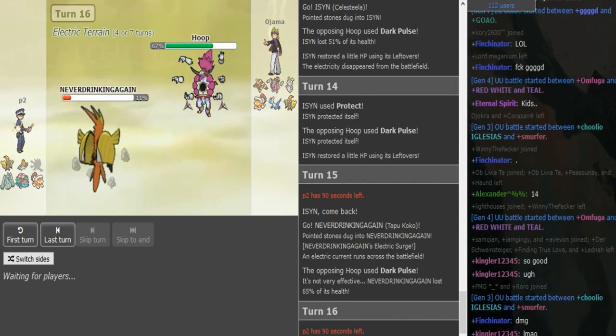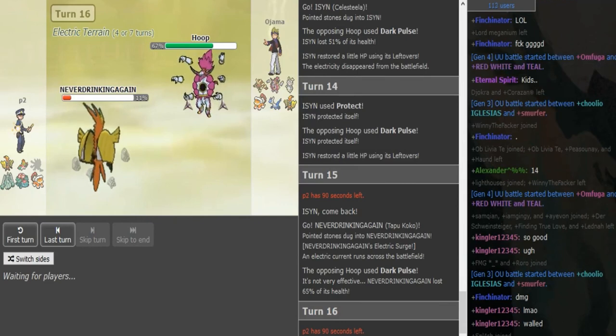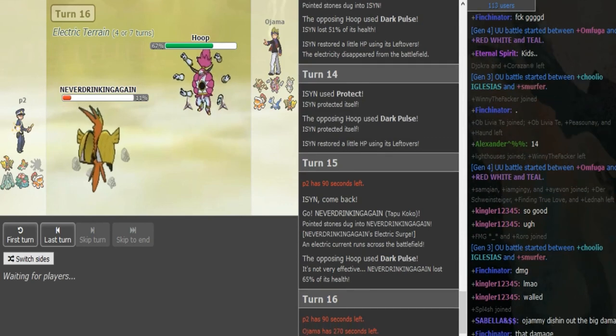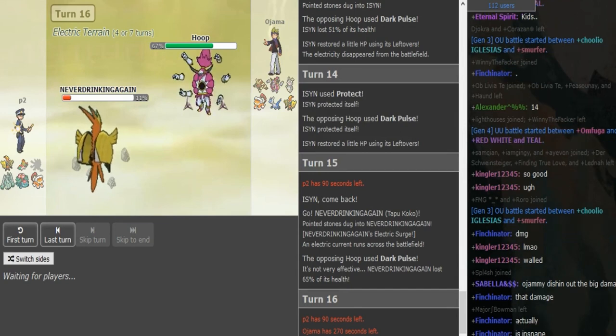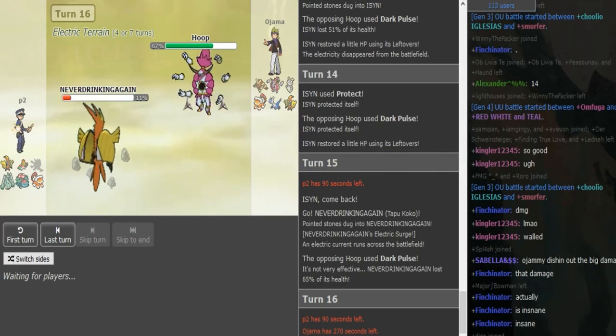We don't know the full set yet — we know Dazzling Gleam, U-Turn, and Thunderbolt. The fourth move is either Taunt or Roost, I'd assume. If it's Roost, I'd go for it now, because Ojama's never staying in with Hoopa — it's too important for him. P2 could easily click Roost here if he has it. If it's Taunt he doesn't really have a play; you could just click Dazzling Gleam because Ojama's probably just going to sack Gear at this point. There's no reason to risk Landorus or anything else.